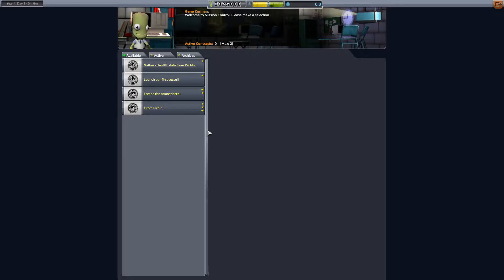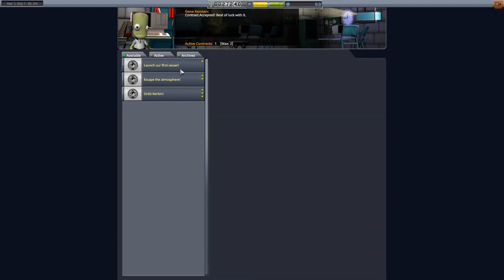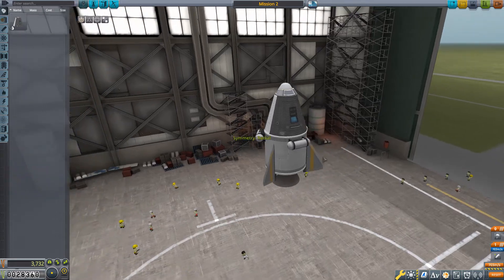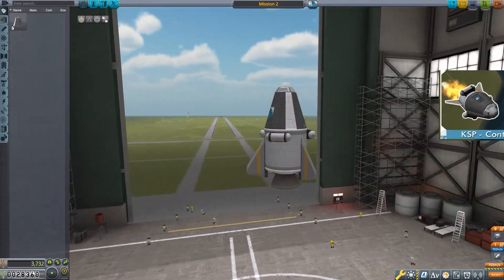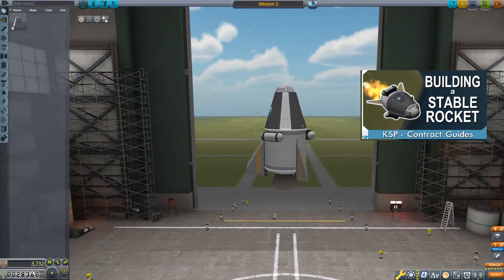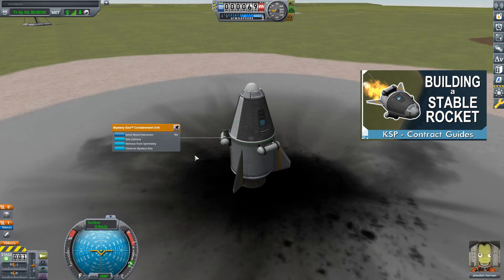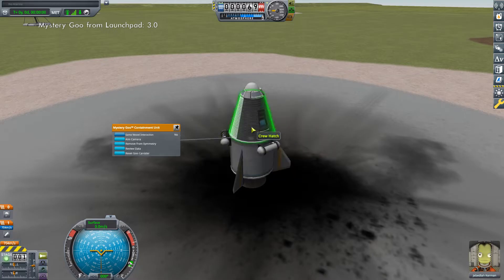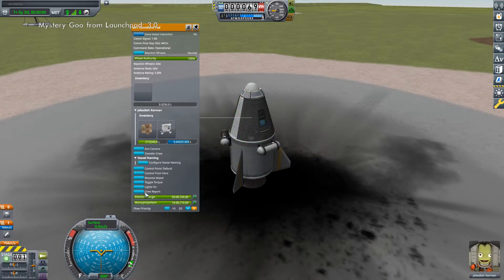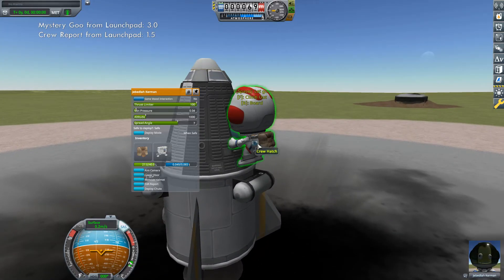Start by going into mission control and grabbing the contracts: gather scientific data from Kerbin and launch our first vessel. This will be the vessel we will be using. If you want the build and the mission in detail then visit this video here, but we are going to get right into this by selecting a pilot — not a scientist — and launching the vessel. Start by observing one of the three mystery goos, then select keep experiment. Then use the command pod to do a crew report, and keep experiment. EVA your pilot and do an EVA report.